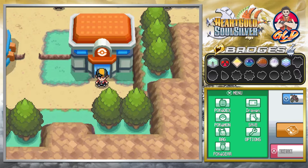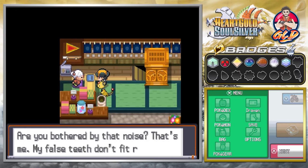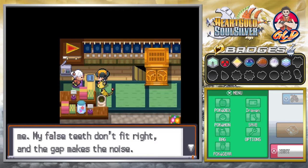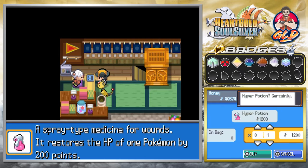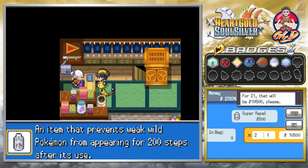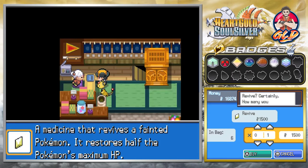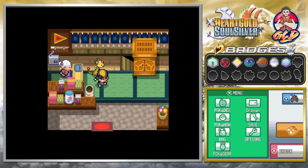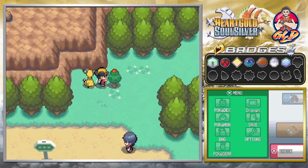Let's go ahead and fly, and would you look at that — back in Mahogany Town. After you defeat Team Rocket, a few things change, like the house that was keeping Team Rocket hidden is now a Pokemon shop. The NPC mentions her false teeth don't fit and makes a whistling noise. Let's go ahead and start buying some stuff — we need Hyper Potions and we don't have any repels, so let's buy 20 of those. We've got six Revives so we'll be fine.